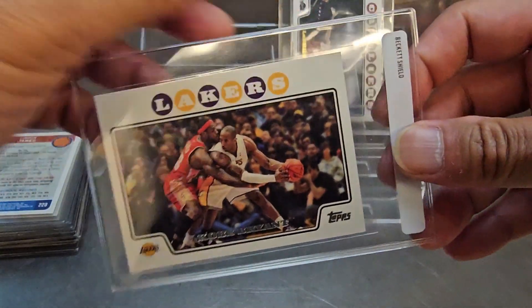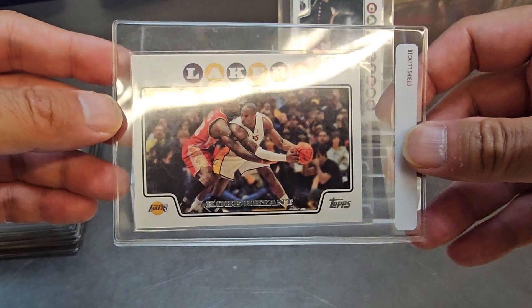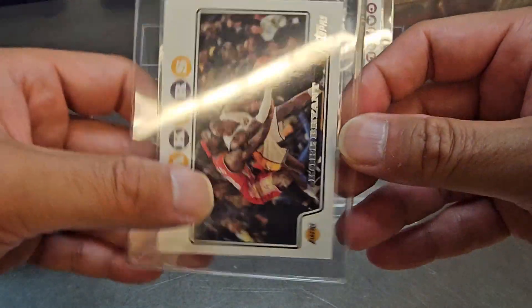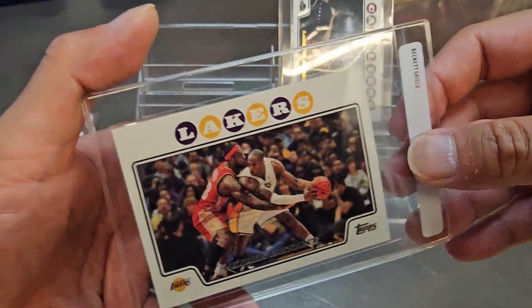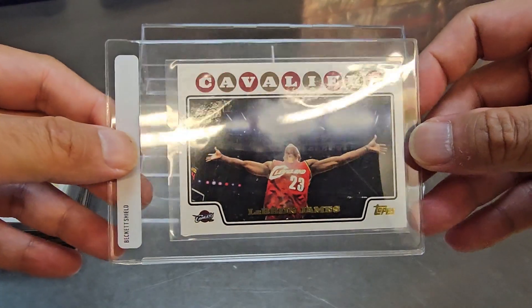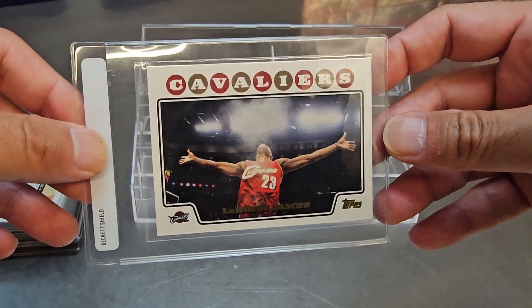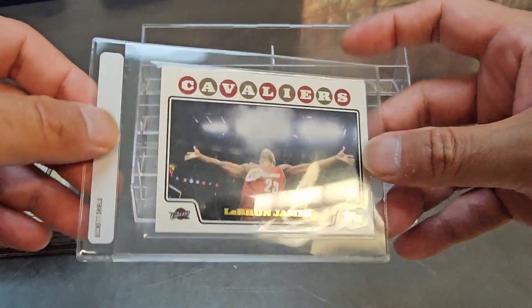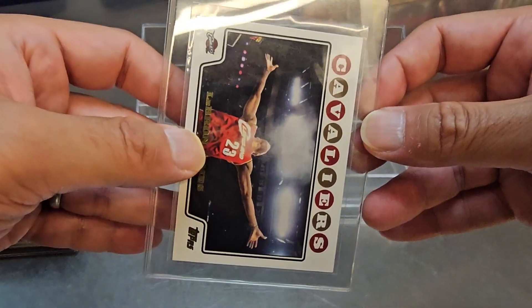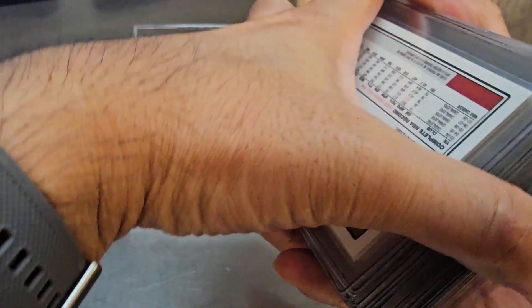One of my favorite cards — the 2008 Kobe Bryant Topps update that also features LeBron on it, making it very iconic for a base card. Centered, corners and surface look good — I'm saying nine or ten, though we really only need an eight. Then there's the 2008 LeBron gold foil variation — his name is in gold foil, a little more valuable. It's the famous chalk toss image, pretty centered and clean. In 20-30 years people are going to want this card.